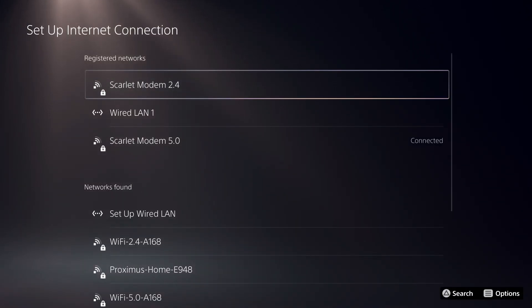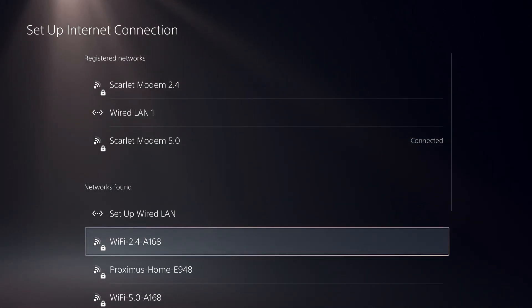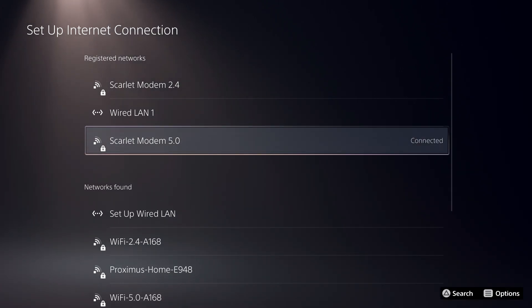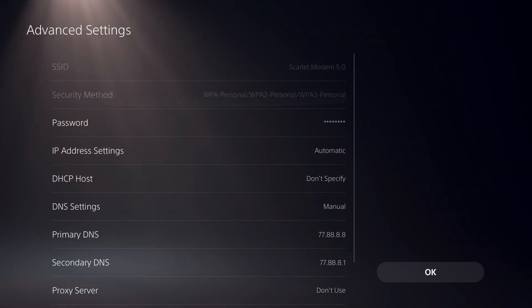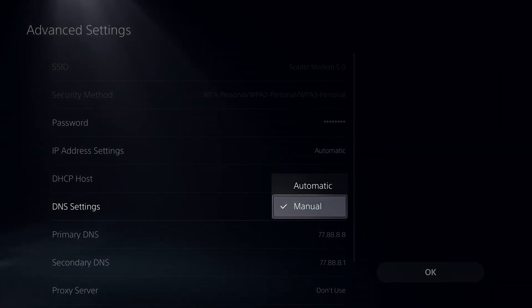On here, go over to Set Up Internet Connection. Select your internet connection that you're using. Then go over to Advanced Settings, and on here go to DNS Settings.